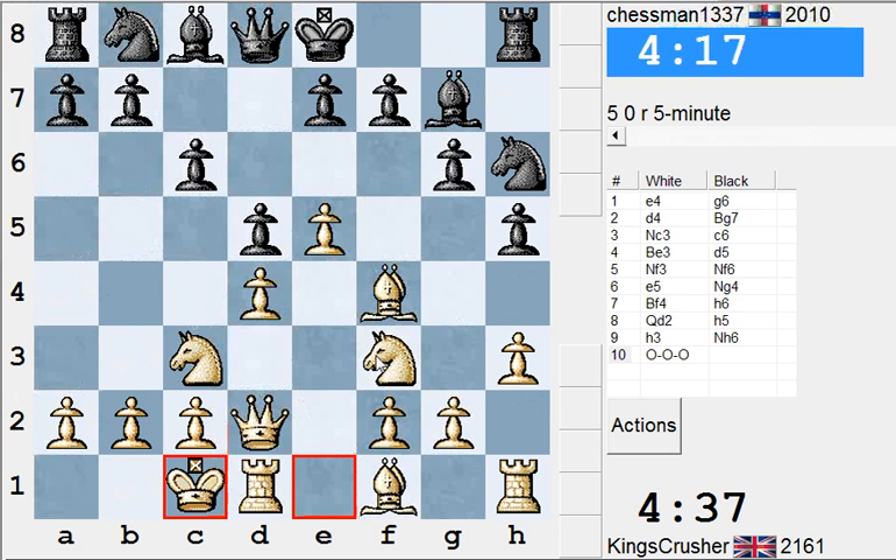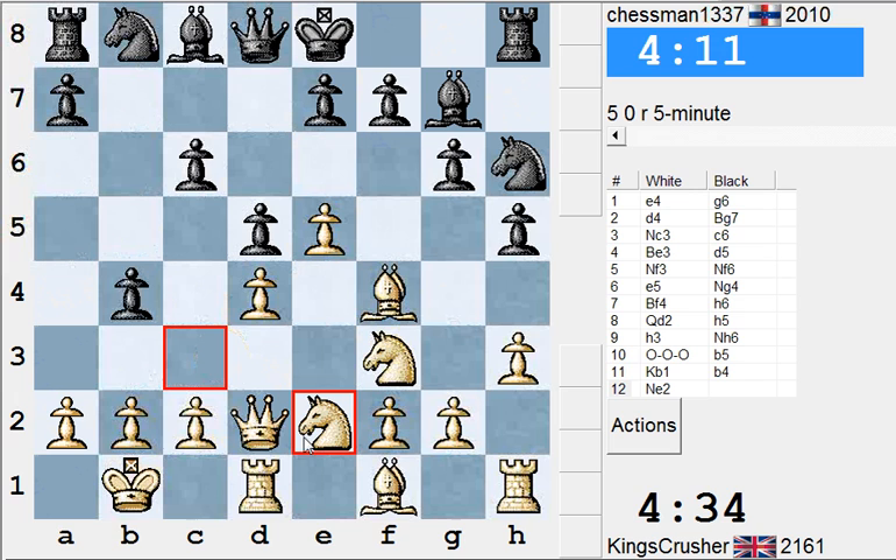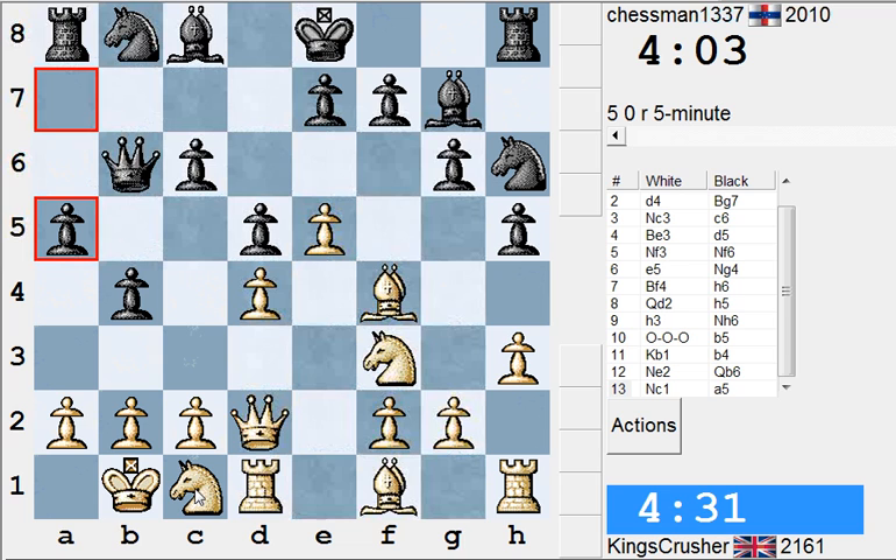Looks pleasant enough at the moment. Can I use the c5 square if I do this kind of knight maneuver to c5? It's knight b3 to c5. Knight d3 would stop a4 immediately anyway.